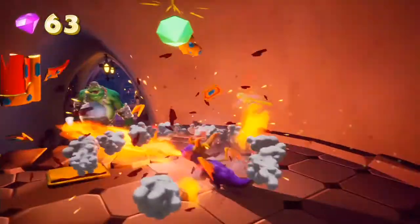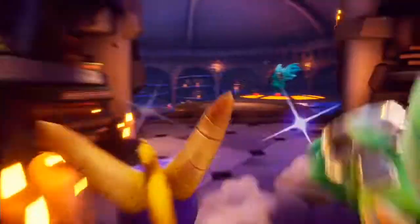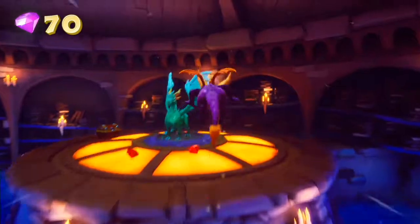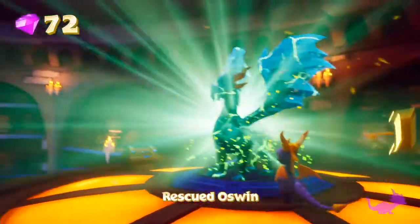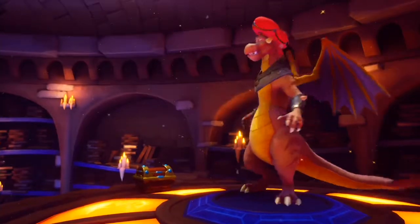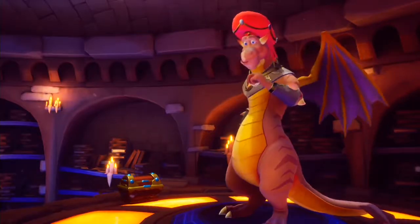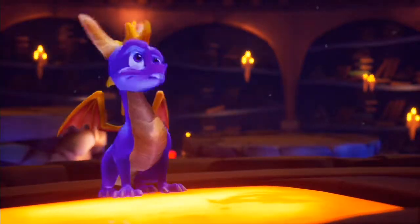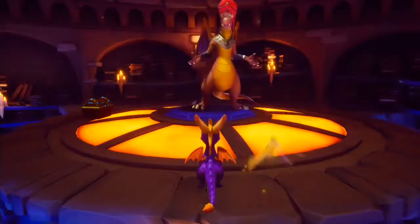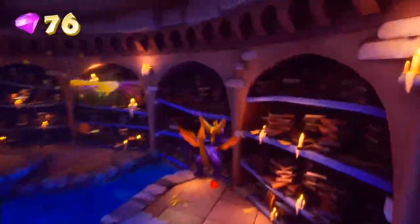These enemies — make sure you flame them when their backs are turned, because as you can see they are wearing armour and they are too big to be charged. Luckily, there is a weak spot at the back. That's a trick that will also be exploited in a well-known upcoming boss fight, but we'll get to that later on.